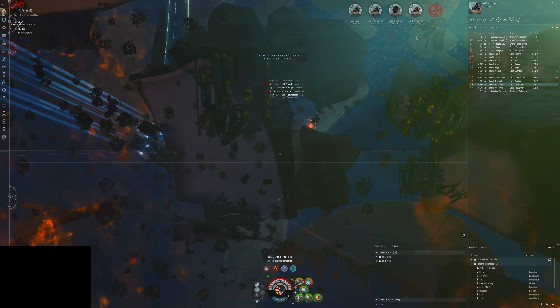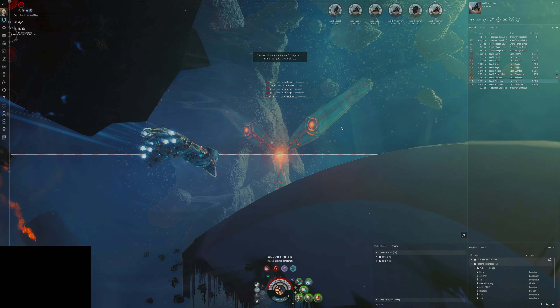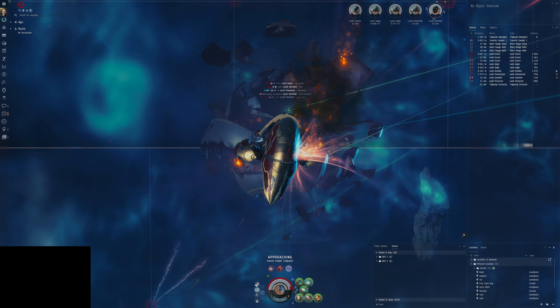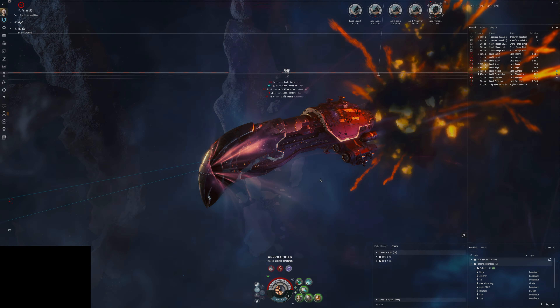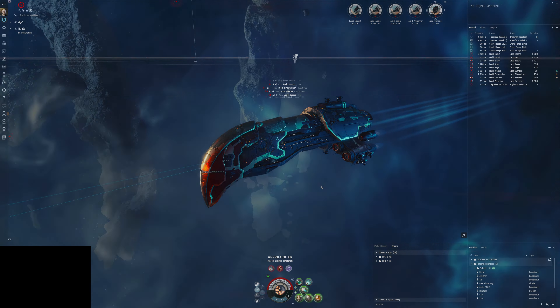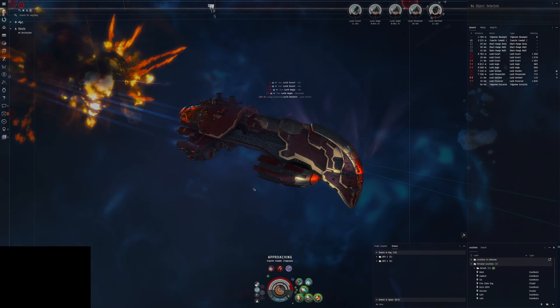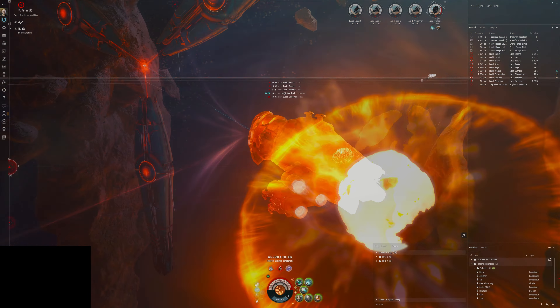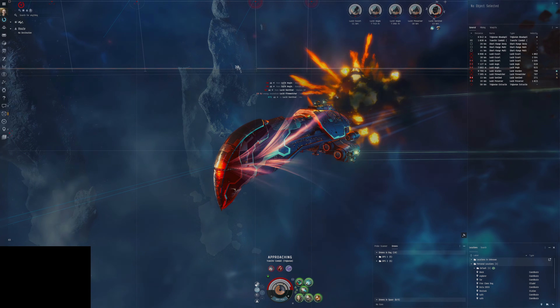I'm just going to focus on doing this as quickly as possible and not go for the extraction nodes unless they're the last one, just to be on the safe side. I've purchased a new Sarum skin — it costs 1 million ISK but it looks a little bit more premium in my opinion. We're going with a premium Zealot here because we're in T5 now, to signify that.